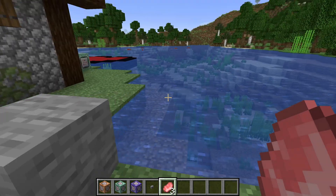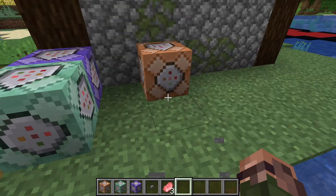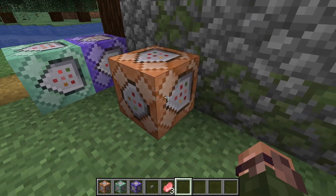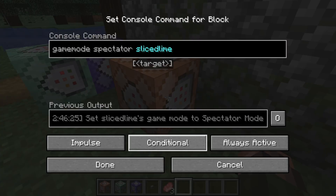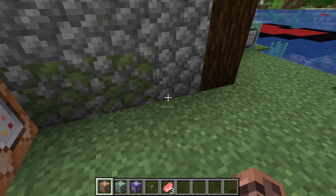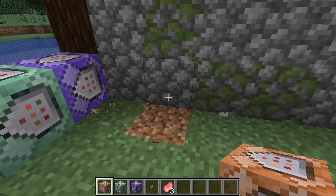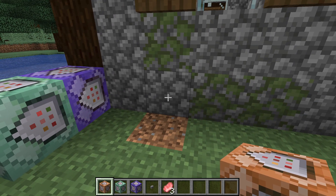Let's spend the last part of today's episode diving deeper into command blocks. We've learned about activation settings and mode — impulse, repeat, or chain. Let's look at the last toggle in the command block interface: the conditional toggle. A conditional command block only runs its command if the block placed before it, according to the direction of the block, is a command block that successfully executed its command.